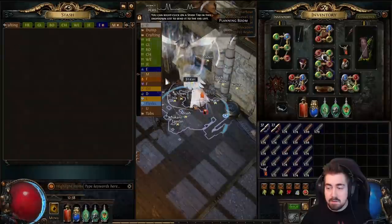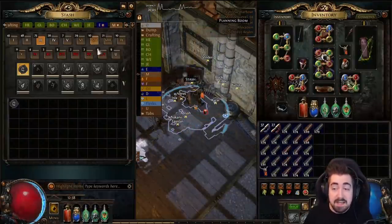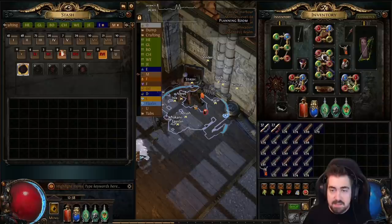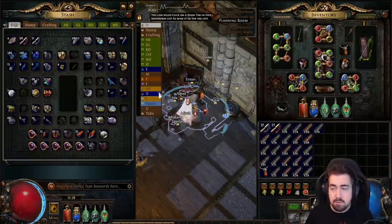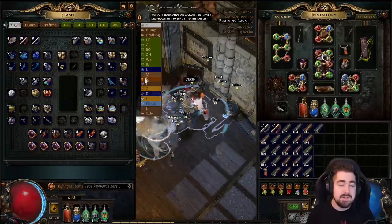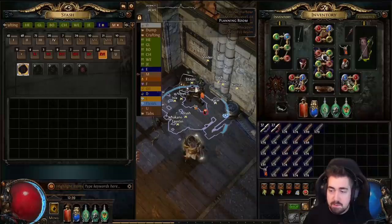Hi, Scissorin here with another video for Scourge league. This video is going to cover map sustain and a bit about the atlas — specifically, if you feel like you're running out of maps or not getting enough, especially red maps. Some leagues it'll be easier than others to build up a map pool and get a large amount of tier 16s. That depends on the league mechanic and obviously there's always RNG — sometimes you'll just be very unlucky.